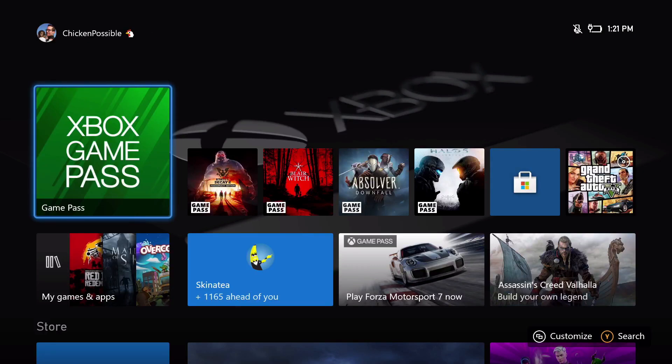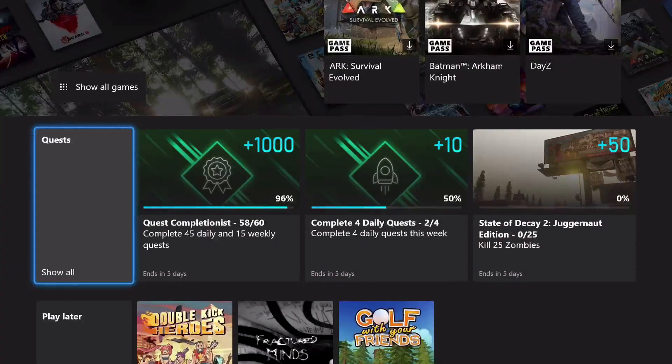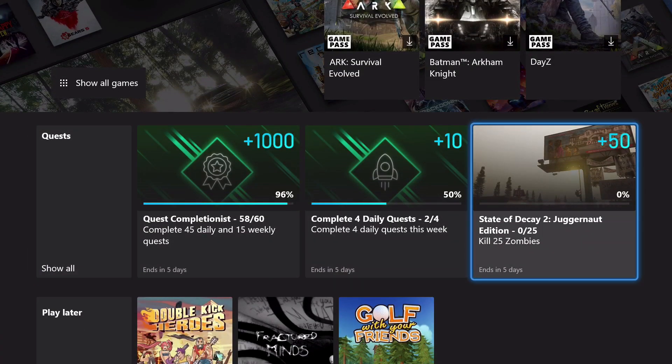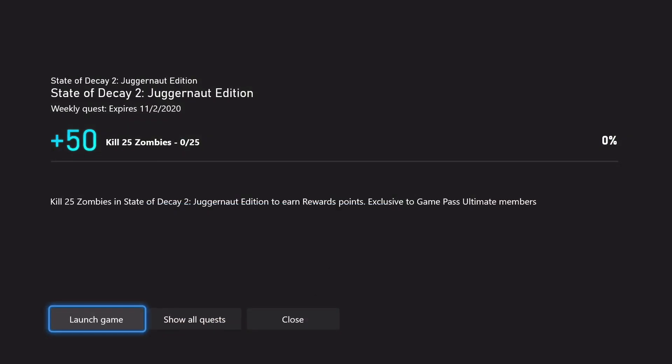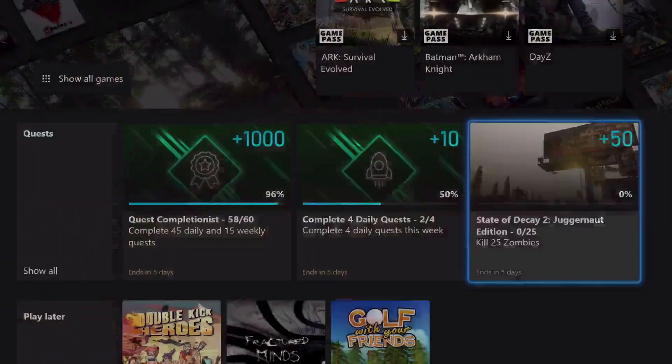Hey, what's up everybody, this is Chicken Possible with Rewards Hunter, back with another Xbox Game Pass weekly quest guide. Today we have a quest for State of Decay 2: The Juggernaut Edition. It's good through next Tuesday, November 2nd, worth 50 Microsoft Rewards points, and the objective is to kill 25 zombies — we're gonna take care of that pretty quickly within State of Decay 2.